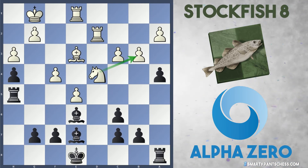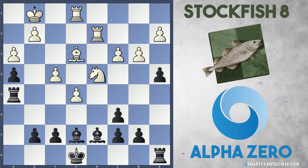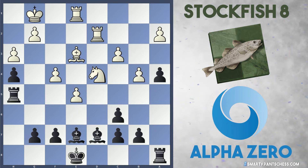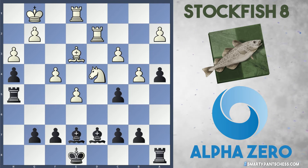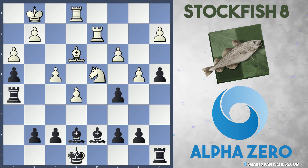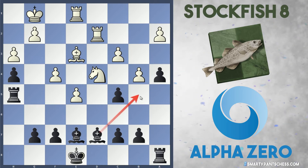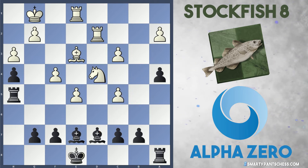AlphaZero doesn't want to get rid of their white-squared bishop — it's a real asset. So they dropped it back to d7 and Stockfish played b4, trying to lock the position down. But AlphaZero played the rather aggressive move c5. I think this is a good move because it forces White to actually capture this pawn; otherwise the bishops are just going to become unleashed — moves like Bb5 if the knight moves away. So pretty much White is forced to take on c5, and bxc5 was played.